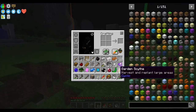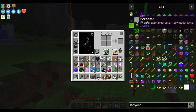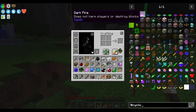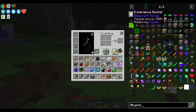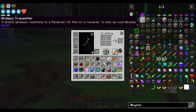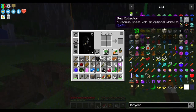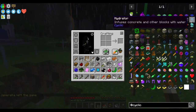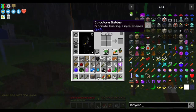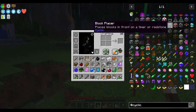We've got the garden scythe. Cyclic is a mod in here that adds a few random bits and pieces - it's definitely got some really cool stuff. It adds the ability to have experience in buckets, a forester that plants saplings and harvests logs, a sprinkler, an item collector which is basically a vacuum chest, powered anvils, a structure builder, and a harvester so you can have an automated farm.